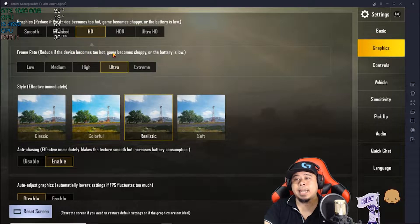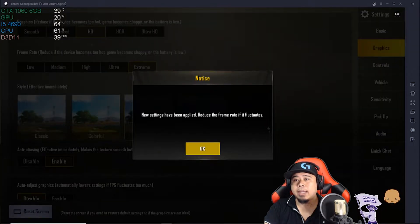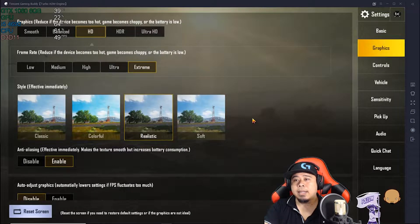If your PC can handle more, let's click on Extreme and then click OK. And now we're getting 46 to 50 frames per second. We'll be checking Extreme and see when we play the game if we're going to get 60 frames per second.